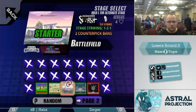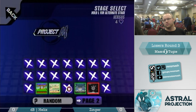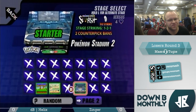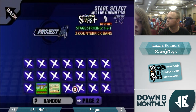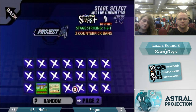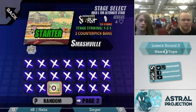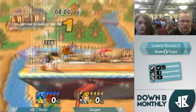Alright, I'm Tuggy here. I'm Mass. We are commentating the match for losers round three, which is Zinger versus Helix. Now we can see both our contenders. Helix plays Sonic and Zinger plays Link. Sonic and Link go into Smashville for game one.